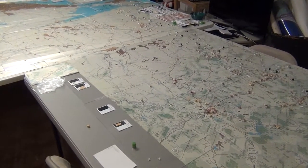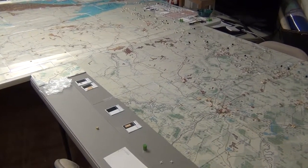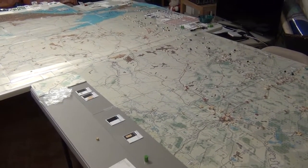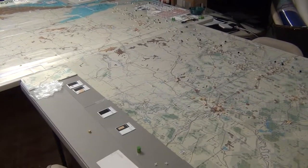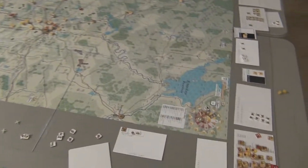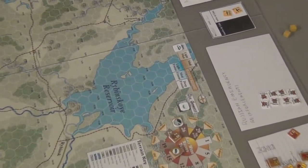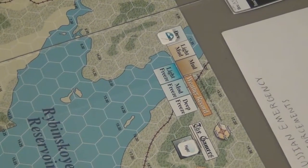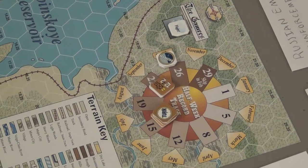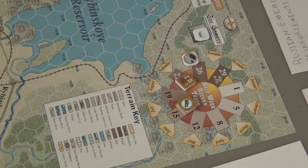Finishing up the first half of turn 5, the October 15th 1941 turn. First, I did weather determination and the dice were about average — they didn't roll mud or limited flight, meaning it's still dry weather and full flight allowed. The Axis got the first turn; they won the first player roll and decided to go first just to avoid getting double-smacked by the Russians.